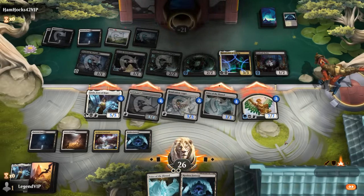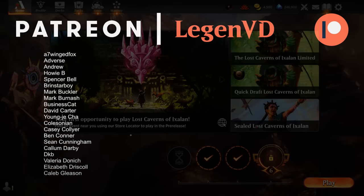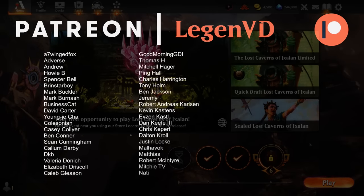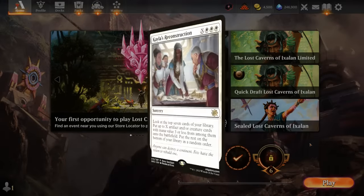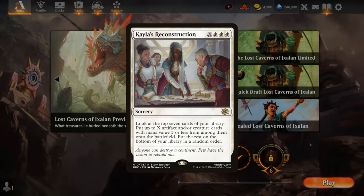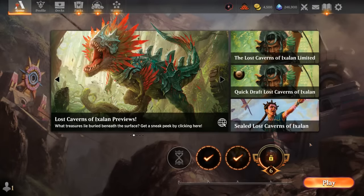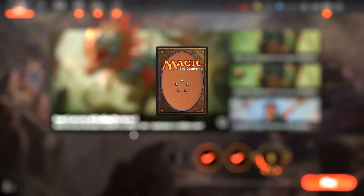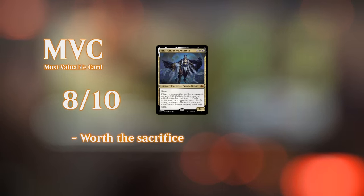Good to see this Angel life gain deck in action. It's not really breaking any new ground — definitely weaker compared to counterparts in other formats like Explorer, where you've got access to Collected Company, but that's always going to be the case. Could try Kayla's Reconstruction in this build as another way of finding some of your three mana Angels, but it doesn't have the best synergy with Steel Seraph, which still counts as a six drop for reconstruction purposes. Otherwise I might have given that a shot. That's going to do it for today's gameplay — thanks for watching, hope you enjoyed, and as always have a nice day.